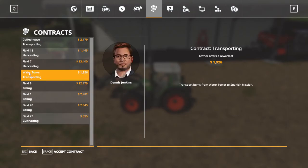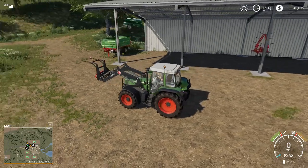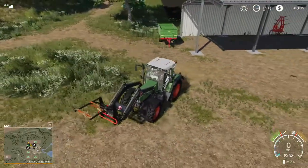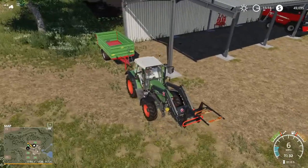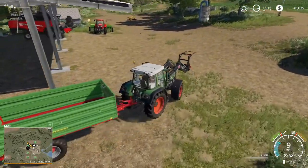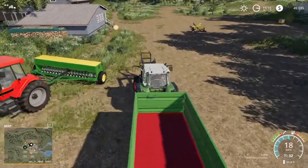Let's start with a transport contract — we've got this one for $1,900 at the water tower. We need to go from the water tower to the Spanish mission, so we're going to accept that contract and grab our trailer. Now we need something to haul pallets on — you're going to say we probably need a flatbed. And that's right. But we do have a flatbed; you just don't know it yet — you're going to know here in a second.